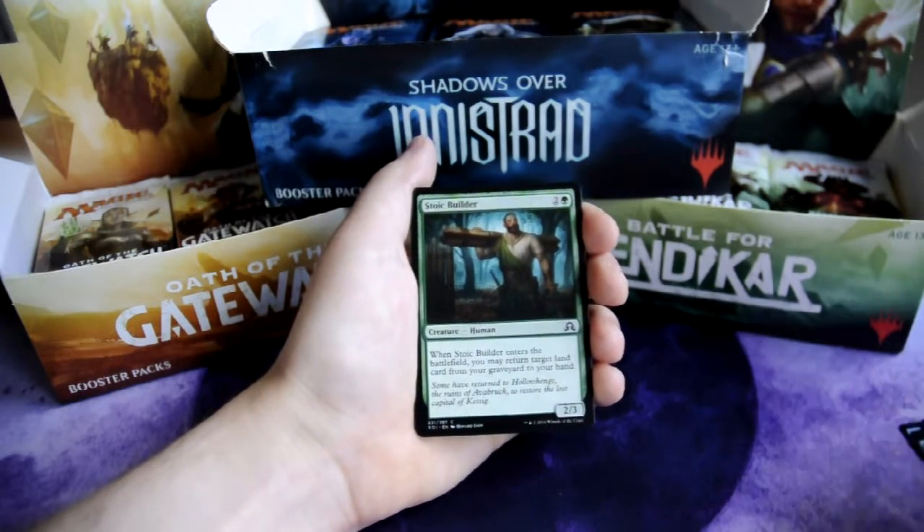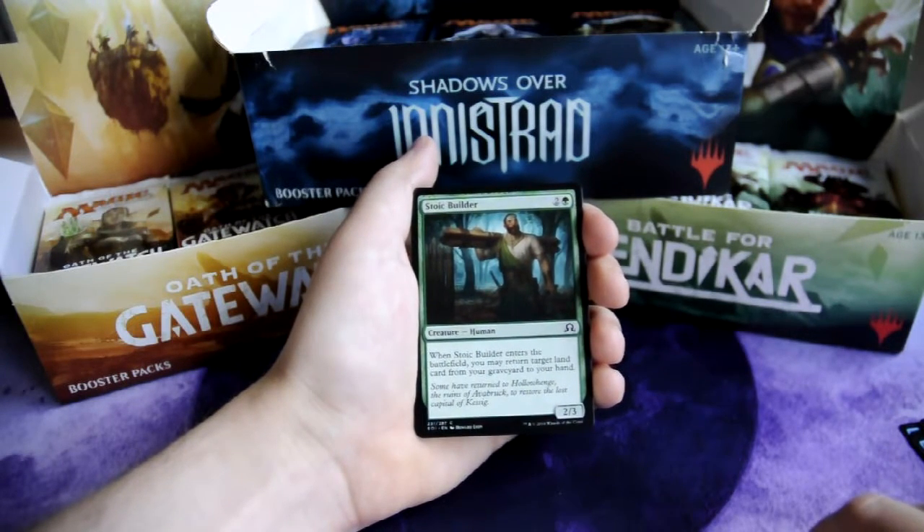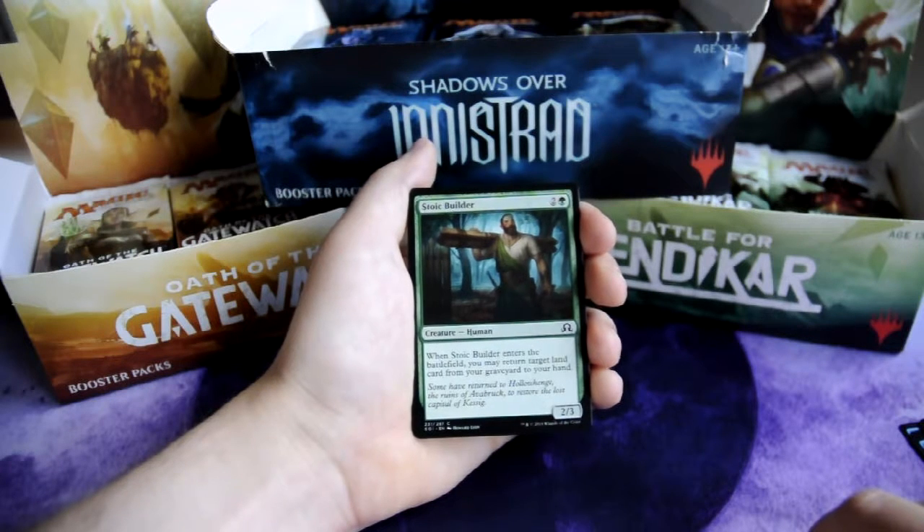Stoic Builder, 2 and 1 green — Human, 2/3 creature. When Stoic Builder enters the battlefield, you may return target land card from your graveyard to your hand.